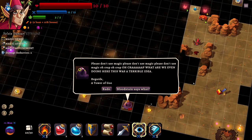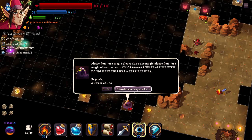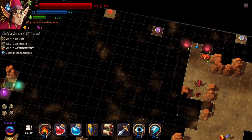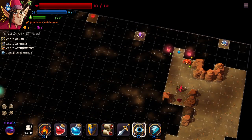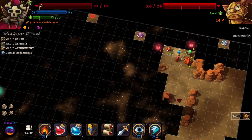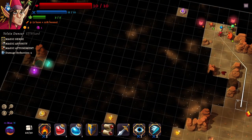Oh crap. What are we even doing here? This was a terrible idea. Tower of goo! We've got a goblin - they will kill us immediately. I'm only level one right now. I'm having a hard time figuring out where I'm supposed to go. There's some kind of mystery over there.